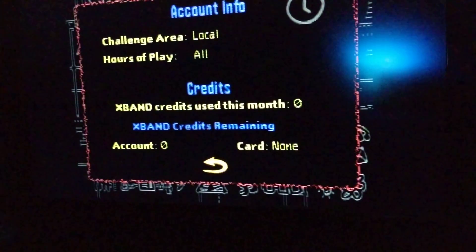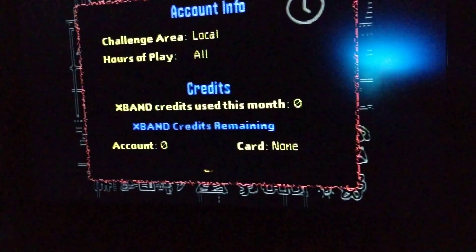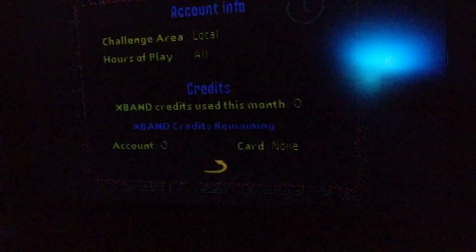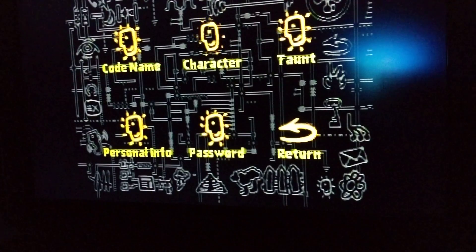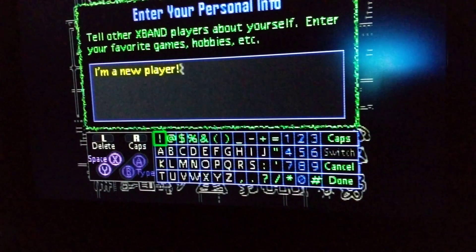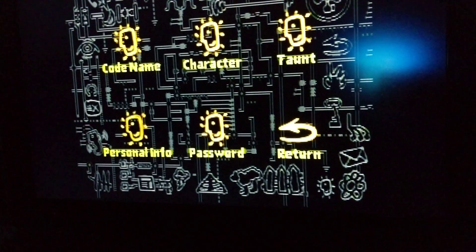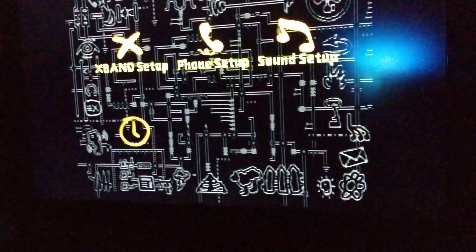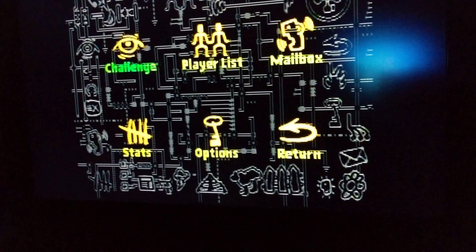So that's what those cards were for on the front - you slide a card in and it gives you credits for the month or for playing. Then you can edit your gamer tag, your avatar, and your taunt to taunt people online. I'm assuming you can also browse other people's personal info that they write about themselves, and then go ahead and challenge somebody.